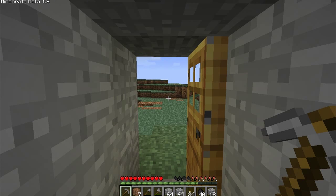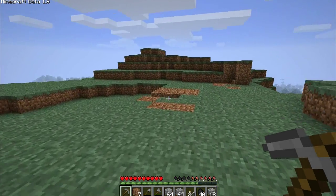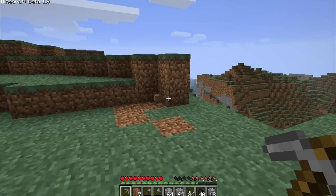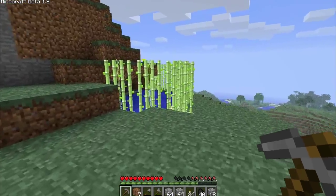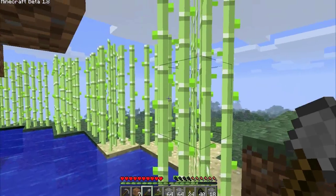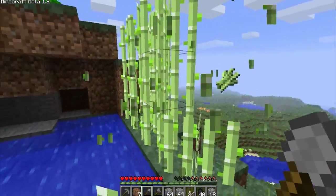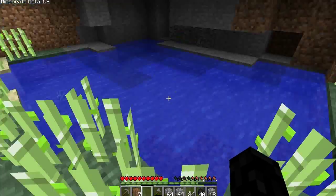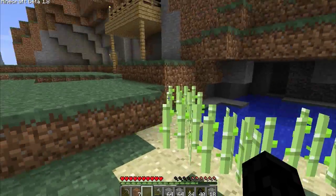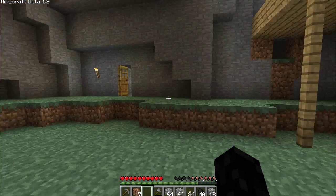Hello everyone, this is Dark Newt and welcome to episode 16 of Dark Newt's Adventures. I got on this world before I started recording and made a few changes. First of all, I did plant my sugar cane over here to get it growing, which it looks like it's ready for me to harvest. I'll make a proper farm for this later, but for now we're just planting it over here by this natural water.